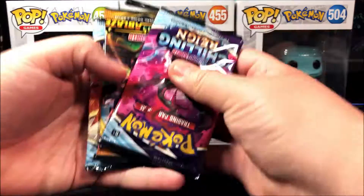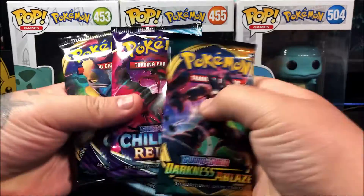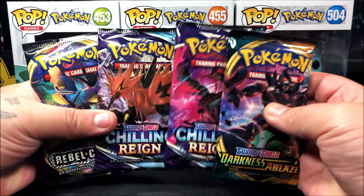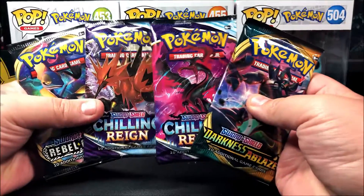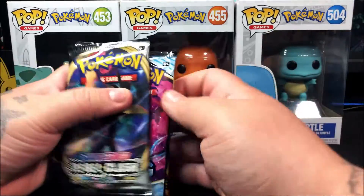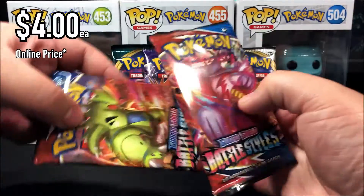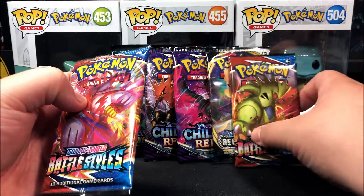The four packs — we got two Chilling Reigns, a Darkness Ablaze, and a Rebel Clash. This box I actually got from my girlfriend; she was able to pick it up for me. I do have another Ice Rider box because I ended up ordering two from the Pokemon Center — the Shadow and the Ice Rider — and then my girlfriend picked up this one too. She said it was gonna get some good pulls, so we'll see. I also have two extra Battle Styles packs to open.